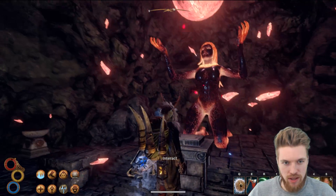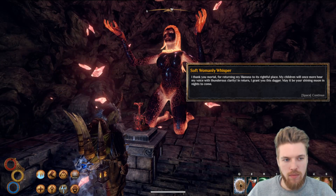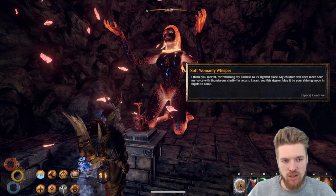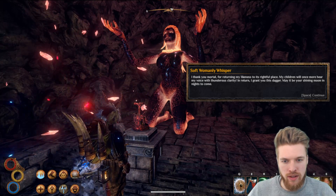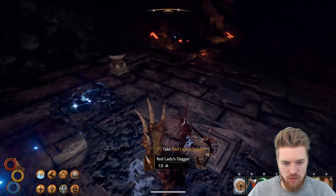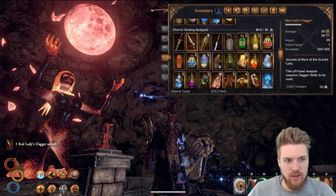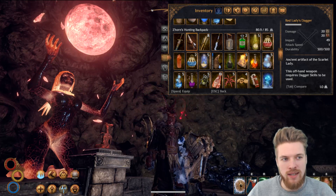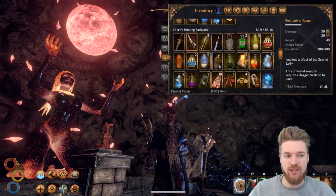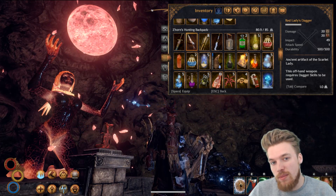Interacting with the pedestal, the voice says: 'I thank you, mortal, for returning my likeness to its rightful place. My children will once more hear my voice with thunderous clarity. In return I grant you this dagger — may it be your shining moon in the nights to come.' The dagger appears behind us: the Red Lady's Dagger, a unique artifact. Damage 20, fire damage 20, also burns the target. An ancient artifact of the Scarlet Lady — this offhand weapon requires the dagger skill and is arguably the best dagger in the game.